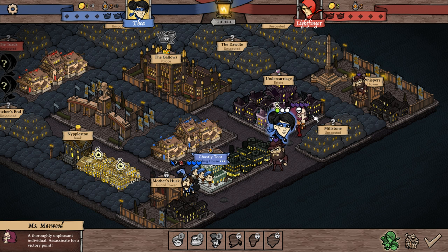Ms. Marwood — a thoroughly unpleasant individual — can be assassinated for a victory point. She has four hit points, but if we take her out, we get a victory point. We have four spots for victory points up here — this is how you win the game. We have two crowns we get for taking the palace. The goal is to gain victory points.